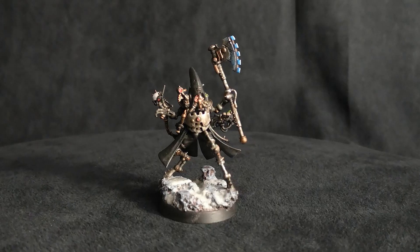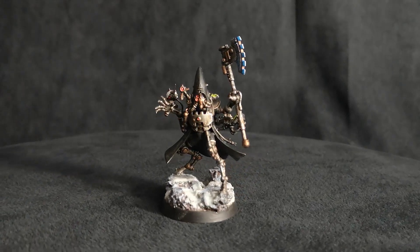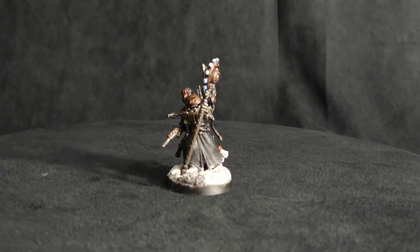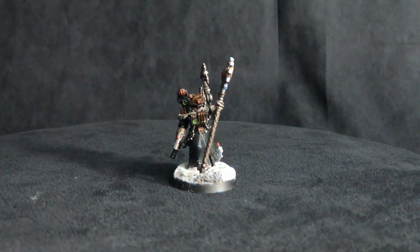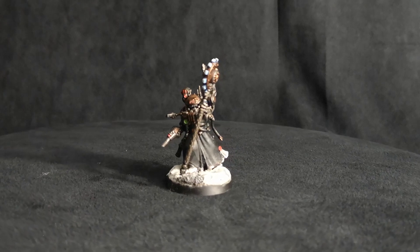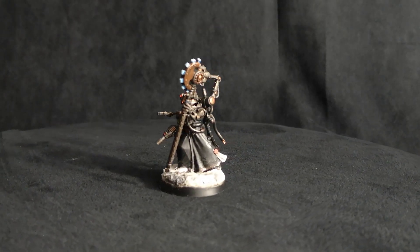That pretty much sums up where we got all these bits from. They're all from the bits box, and these two kitbashes are essentially repurposed other models in the Admech line. So let's get into these conversions and talk about where all the parts are from. We're going to start with the first of the Tech Priest Enginseers. The first one was created using the Admech Datasmith — the torso and right arm were from him. The left arm is actually the arm wielding the axe, and the axe is from a Tech Priest Dominus that I had extra and chopped up.